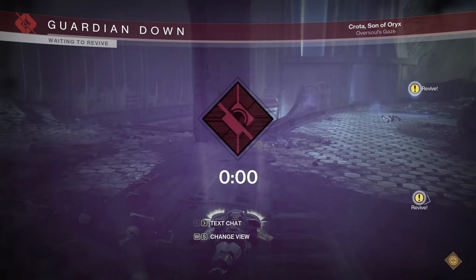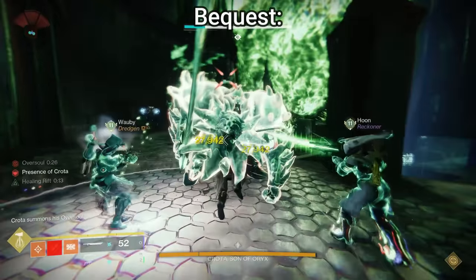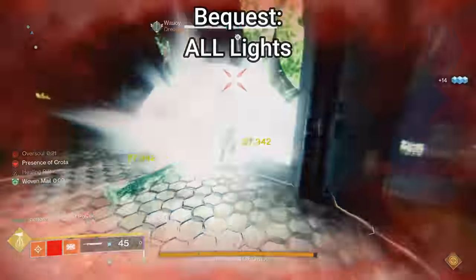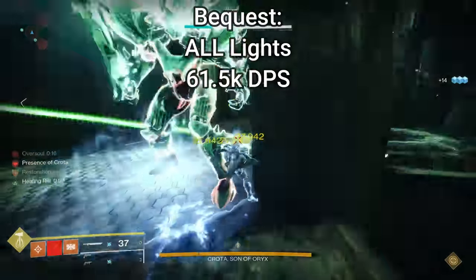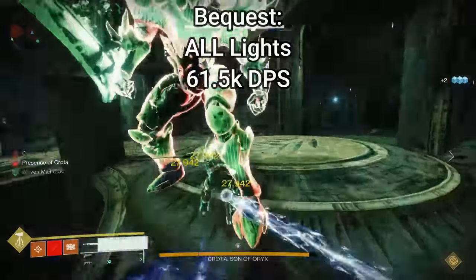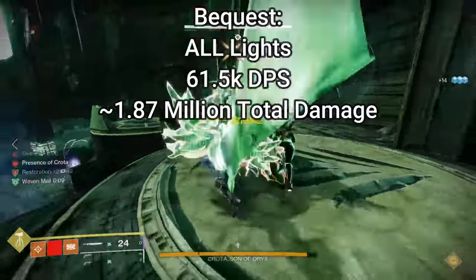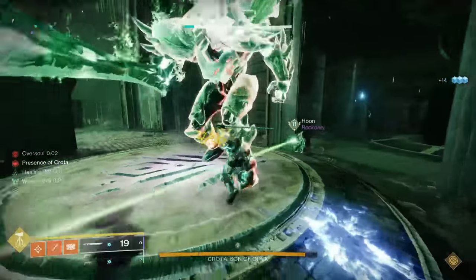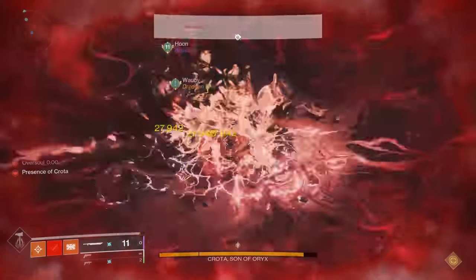Now we're going to look at the new community favorite, the Bequest. We tried different combinations for Bequest, but all light attacks was by far the best. We were able to get in about 11 hits in a five-second window, giving us an optimal DPS value of about 61.5 thousand damage per second and an optimal total damage of about 1.87 million on Crota in a 30-second damage phase with no buffs and debuffs — quite a bit lower than Lament, but there are perks on Bequest that make it actually a little bit better, which we'll talk about.